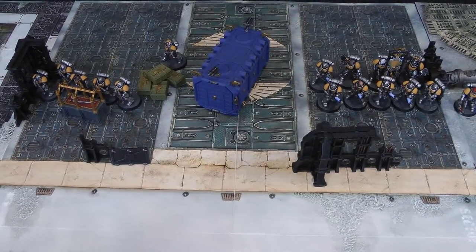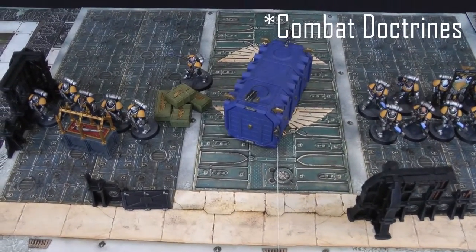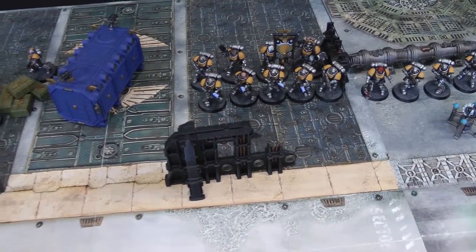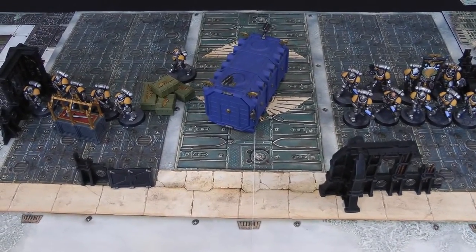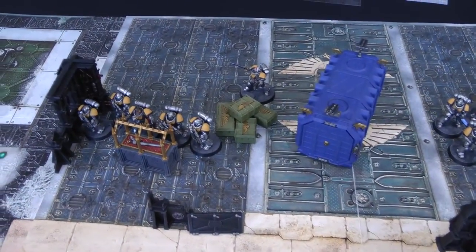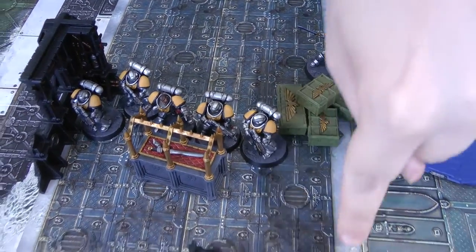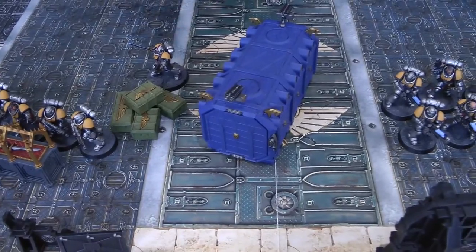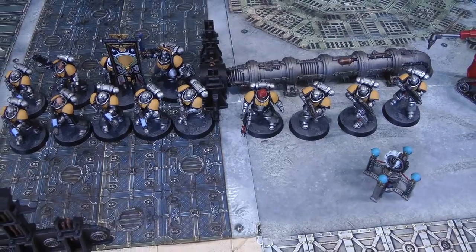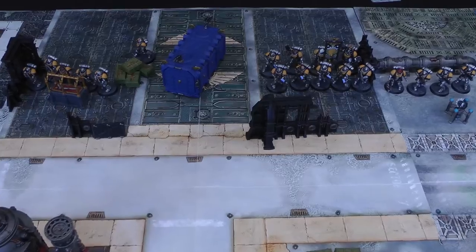This is the result after the first Space Marine movement phase. We should also mention the Tactical Doctrines - the Devastator Doctrine is active at the moment, which means all heavy and grenade weapons have an extra minus one AP. It doesn't affect you right now because you don't have any heavy weapons and all your grenades are out of range, but at the start of the next battle round you can change it to a different one. Everyone just moved up toward objectives. We're not bringing in the Inceptors this turn, so it's on to the shooting phase.